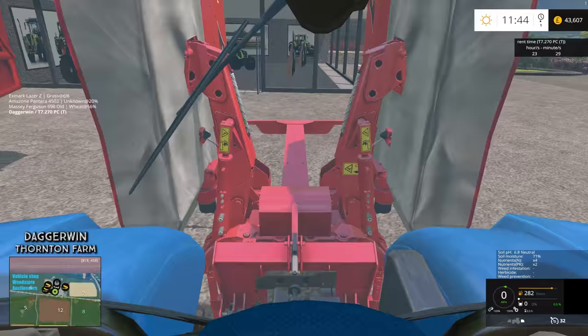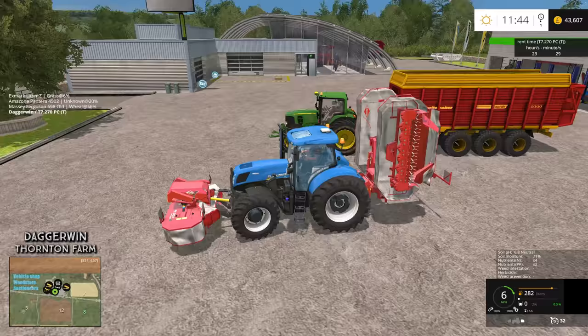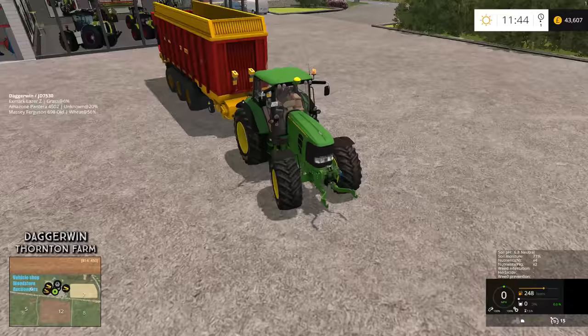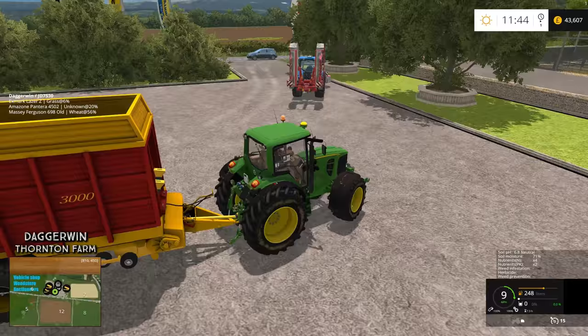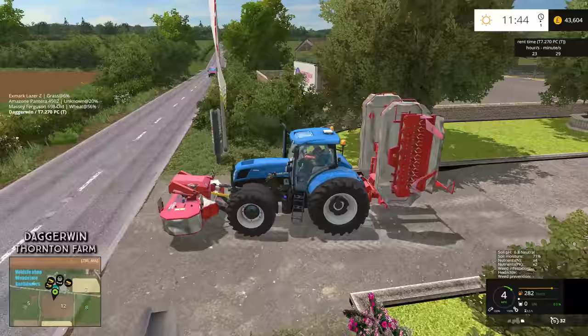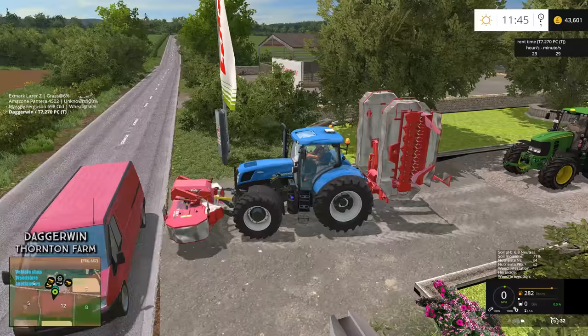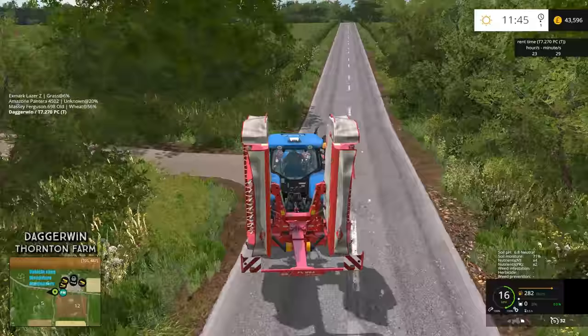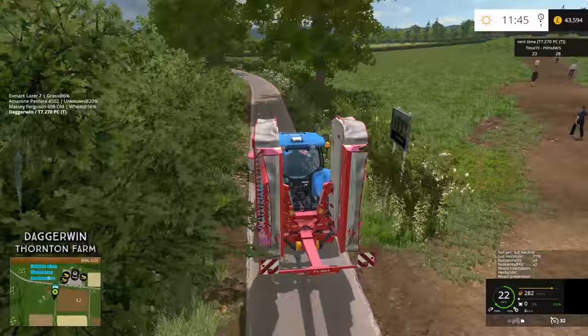I just need to check the front link is down — yes, good, otherwise it would look pretty weird. Now we can head over to the new field which we haven't yet bought but we will be. You might be thinking how we've suddenly got so much money — I sold a seed drill we didn't use and also the old loading wagon, which has boosted our funds quite a bit. We just need to wait for a gap in traffic because they love to crash. Field number three it is.